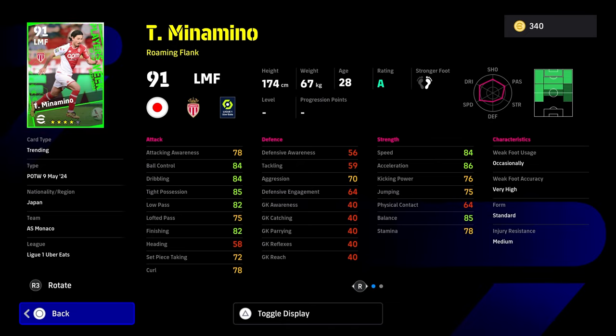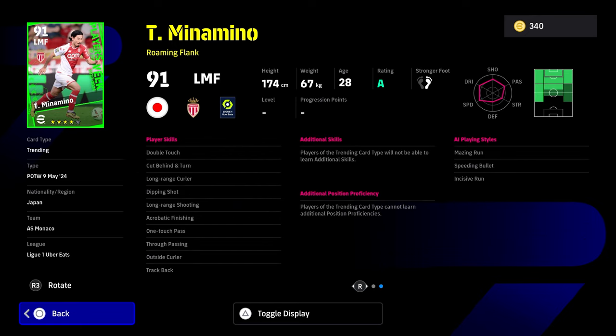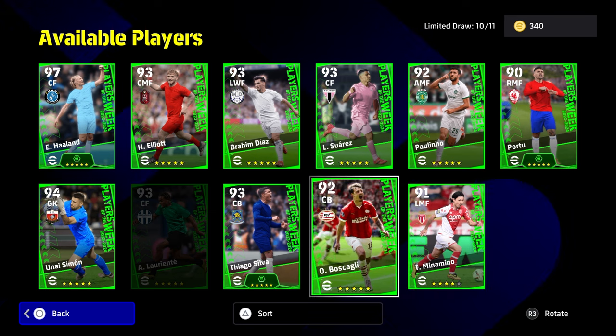Minamino is quite good. Acceleration, balance, and tight possession are good. Finishing and low pass — it's a fairly average card. He's listed as a roaming flank. You can't train any other skills onto him, but one-touch pass is nice, double touch is nice, and trackback is nice. He's got some shooting stats as well.